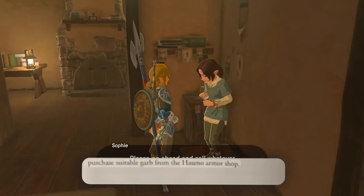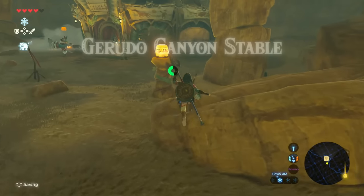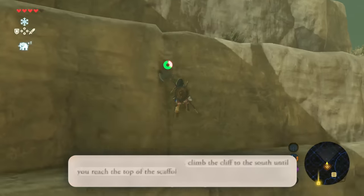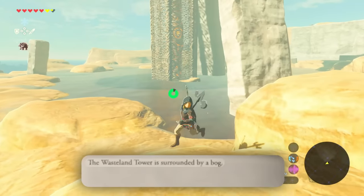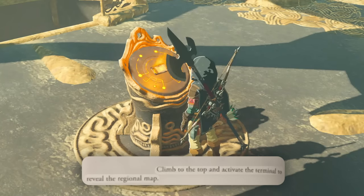Purchase stable garb from this armor shop. God damn it. Glide to the southwest, then head through the Gerudo Canyon. Make your way to the stable. From the Gerudo Canyon stable, climb the cliff to the south until you reach the top of the scaffolding. Make your way towards the Wasteland Tower. The Wasteland Tower is surrounded by a bog.